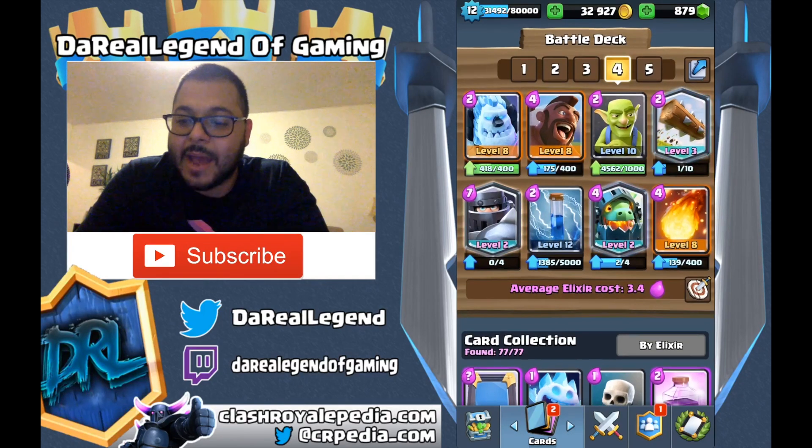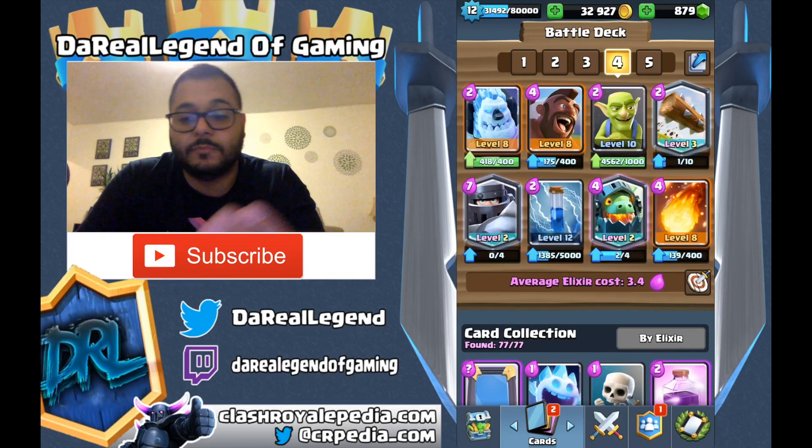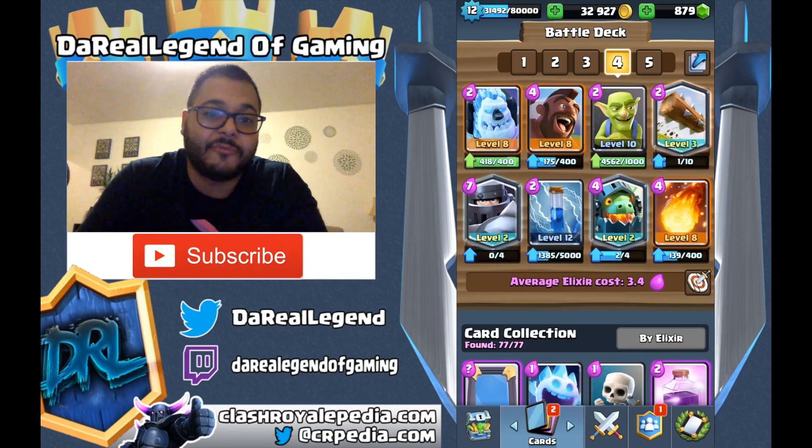Now as far as swapping out — most of these cards you should have. The Infernal Dragon — technically you could put an Infernal Tower, but you're going to lose that mobility and the ability to drop down that laser everywhere. As far as the Mega Knight — it's good for that drop. You can drop it right on top of an Electro Wizard, or a Wizard, or a Musketeer, and do a lot of damage. So maybe you could put an E-Wiz, but the Mega Knight is special on its own. So that's a tough card to replace.